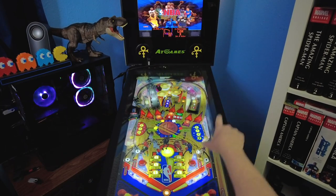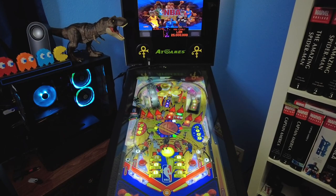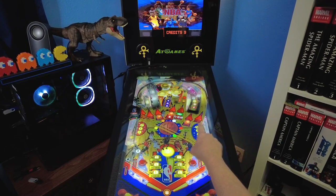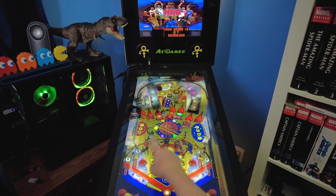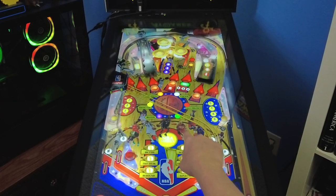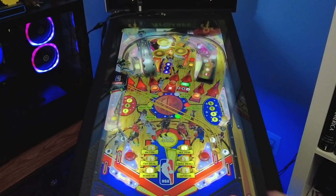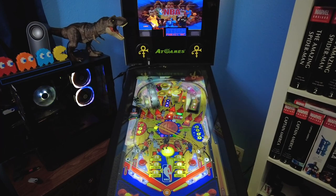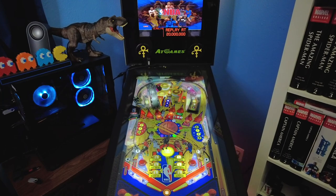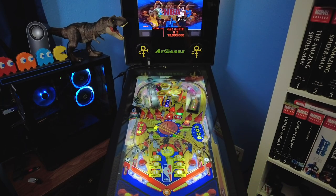Several NBA stars from that era are depicted and highlighted, which is very cool. You gotta love Dirk, Kobe, Garnett, Vince Carter - great stuff. The layout is pretty basic: outside orbits, ramps, capture hole saucers, some drop-down targets. One very unique feature is in the middle of the table there's a basketball that spins as you play, and when the ball goes over it, it goes in crazy directions so you never know what's gonna happen. Quick shout out to the awesome announcer Tim Kitzrow, who did announcing for NBA Jam and NBA Fast Break - his voice is used in several games and pinball machines.